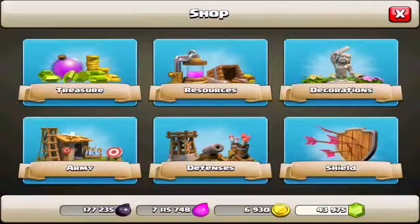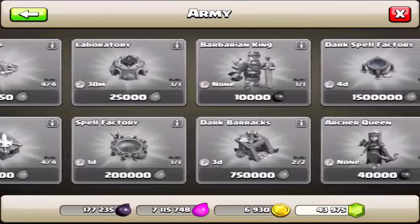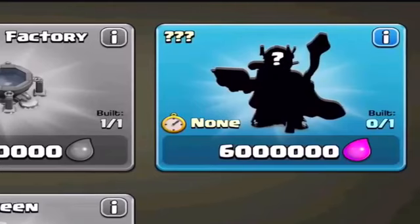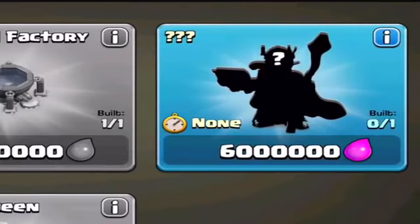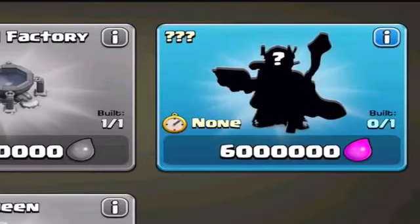Let's also check out one more thing they added to this update, and that is a brand new hero to the game. Scrolling through our army right now, we are going to make our way into what looks like Mr. Krabs, or the Underminer from The Incredibles. That's kind of what it looks like to me. But the crazy thing about this one is it's the first hero in the game that does not cost Dark Elixir — we are looking at regular Elixir. This one is going to be 6 million Elixir for the first level. I'm not sure if there are going to be multiple levels, but I am very excited to see what this thing has in store.